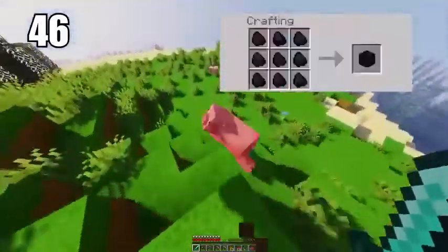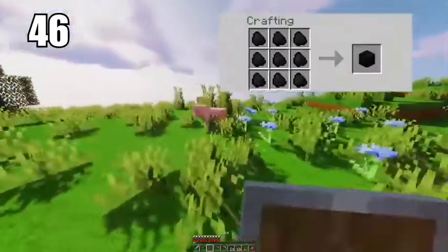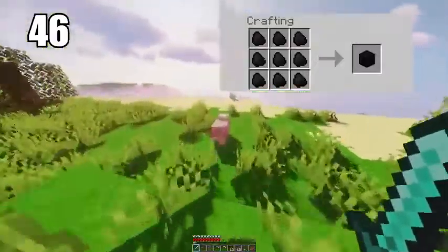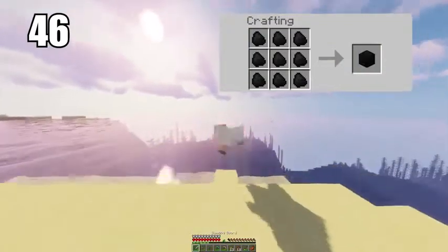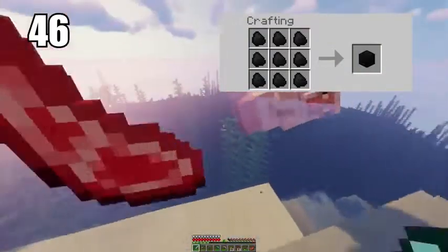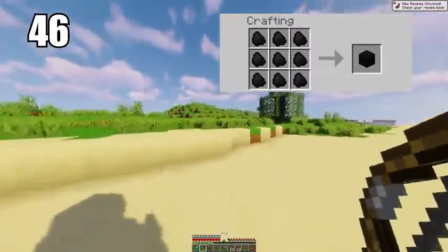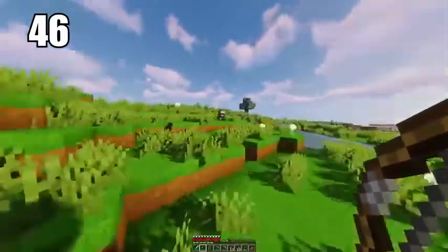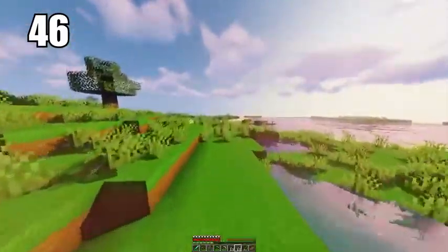Number 46 is making coal blocks for better efficiency. I recommend this either if you're transporting a lot of coal and want to save space, or if you want to smelt more materials — coal blocks are better than single individual pieces. If you're doing serious smelting, definitely make coal blocks as the efficiency will count. Otherwise do what you feel is necessary.